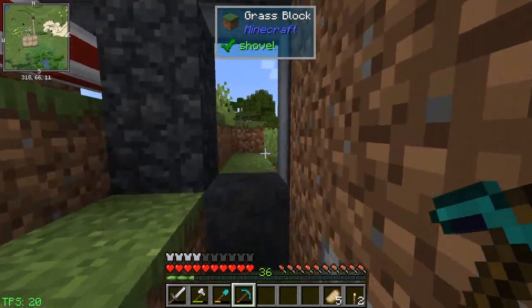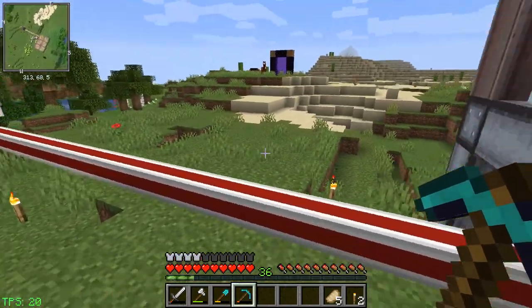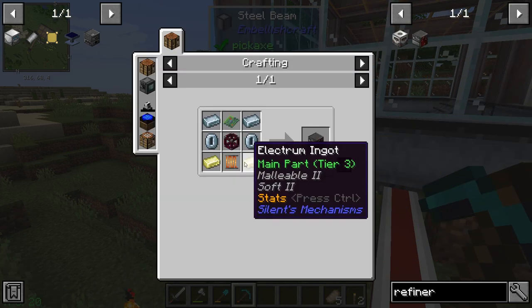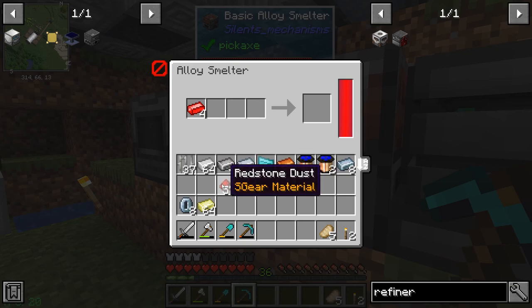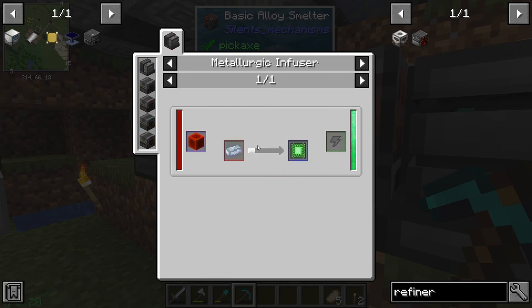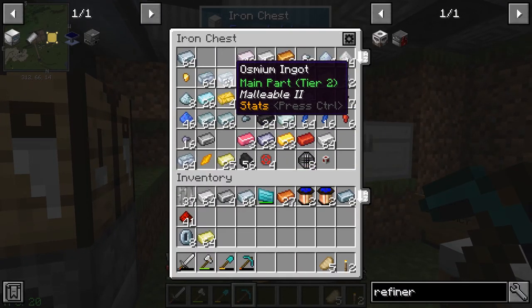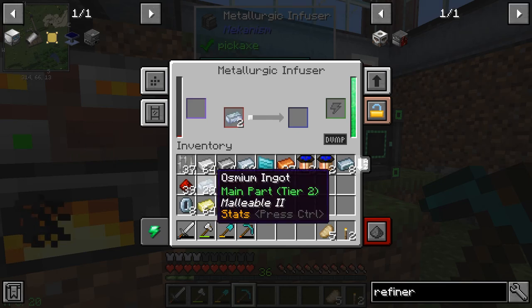We need some redstone to make it - the other ingot that we need. We need redstone alloy - four of that. Making sure it's the right one - I need 16. The green ones are osmium and redstone - I always call them the green ones, I know they have another name but I just always call them the green ones. There we go, got that working for us.